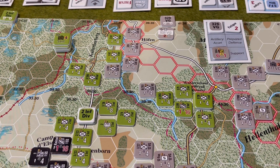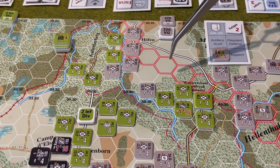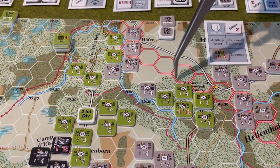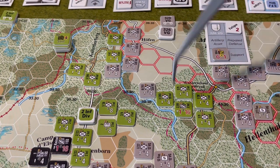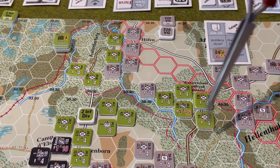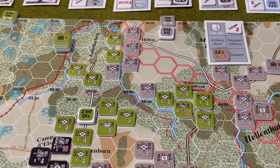Wrapping up 326th Volksgrenadier — notably, they have now cut off a large chunk of 2nd Infantry Division. There is one 99th Battalion in there, and these units are now cut off with zones of control and no safe path back to headquarters. That's something the Americans are going to have to do something about, because they don't want to lose this much of the 2nd Infantry Division. With that, we'll send it back to the Americans.